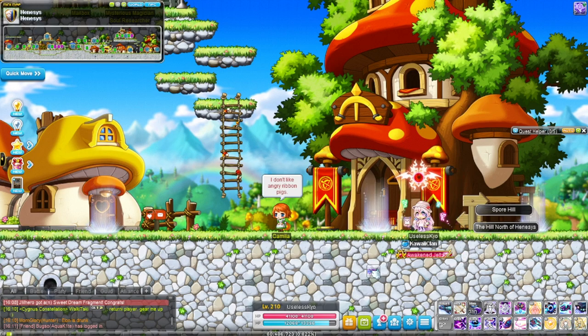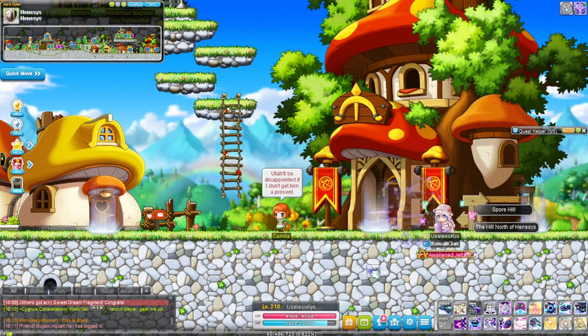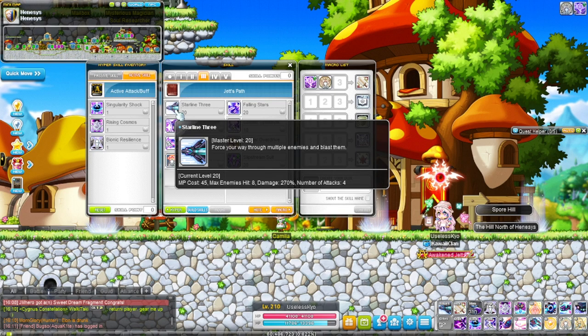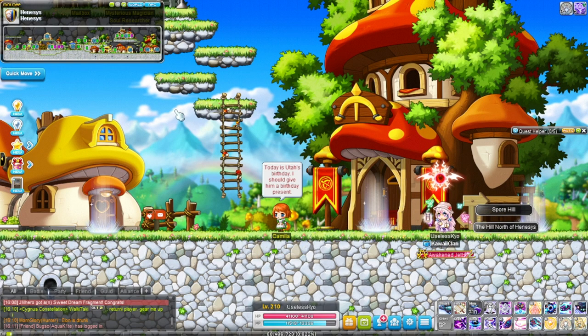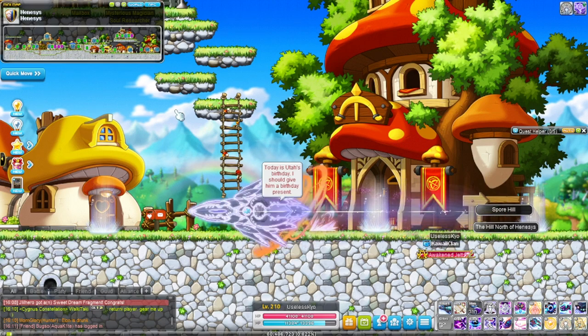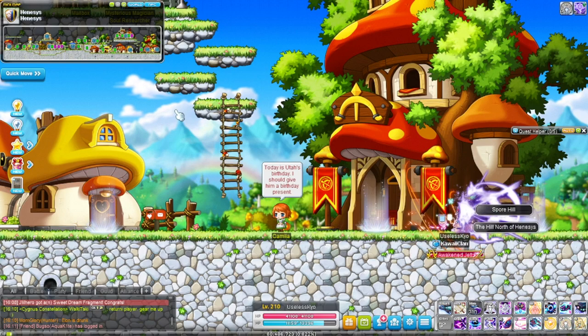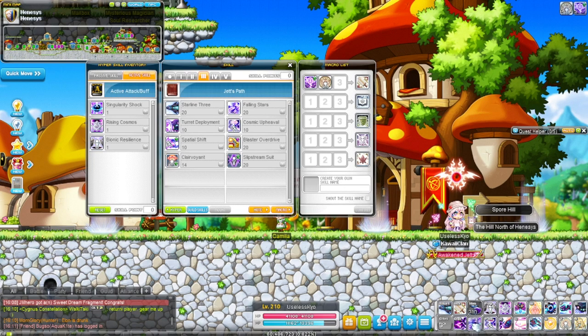Moving on to third job, you get Starline 3. When I played Jett I didn't replace Starline 2 because Starline 3 feels slower — and it is slower — but it has more range. If you don't hold a direction you stay still, but if you hold a direction you actually dash with the skill. It could be useful on certain maps.